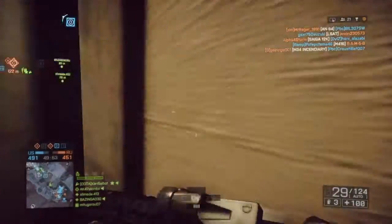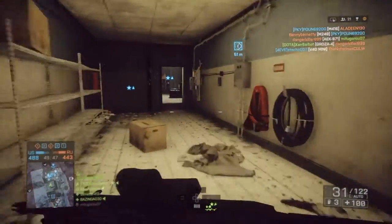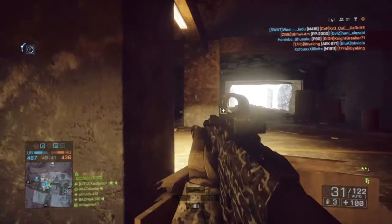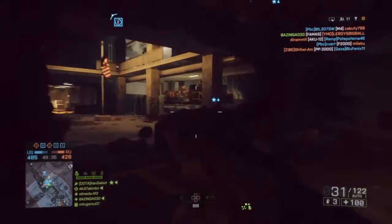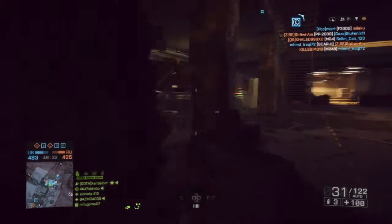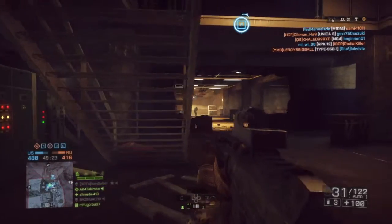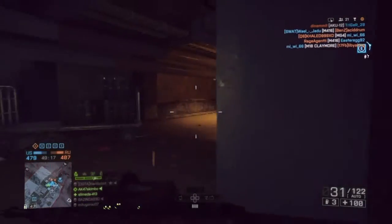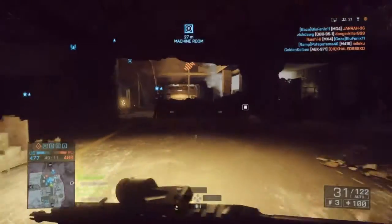The way to spot people is R1 for me — it depends what you have. PS3 and PS4 are normally R1 without changing any options. I don't know about Xbox — I've never played Battlefield on Xbox. You press R1 and it comes up with the orange diamond above their head, and it shows for other players too — so when I spot someone all my teammates can see them on the mini-map. When they get a kill I'll get a spot bonus, and that's what I need.